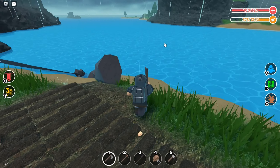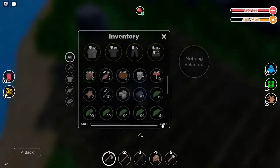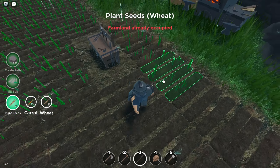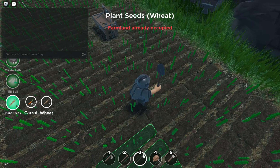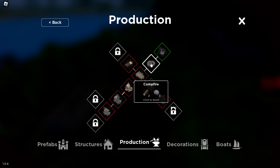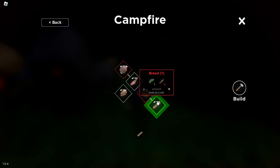They grew really quickly because of the rain. Yes sir, and I got 39 seeds — that is crazy. We actually have six wheat seeds left, that is perfect. Literally perfect, because one baguette costs six wheat seeds. Yeah, there we go — we can finally afford baguettes again.